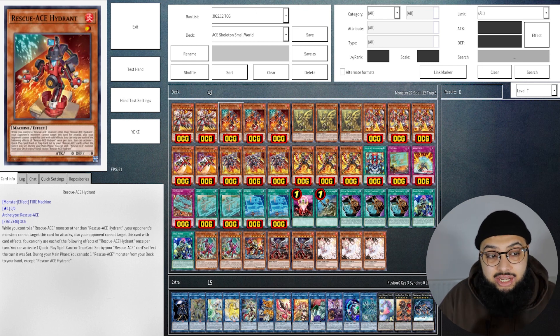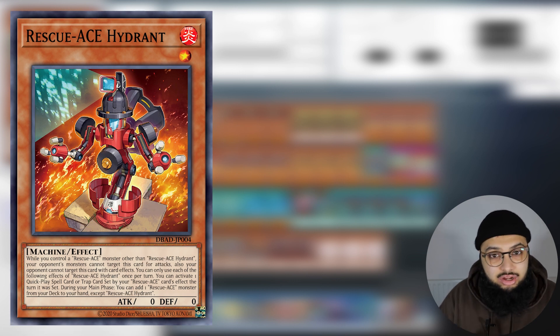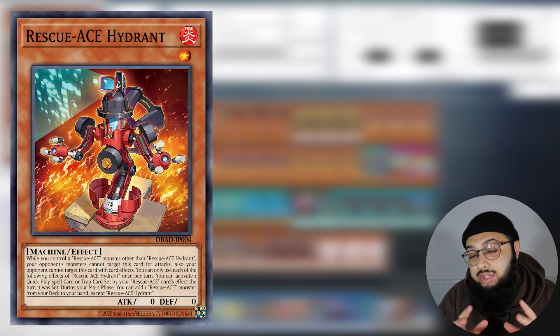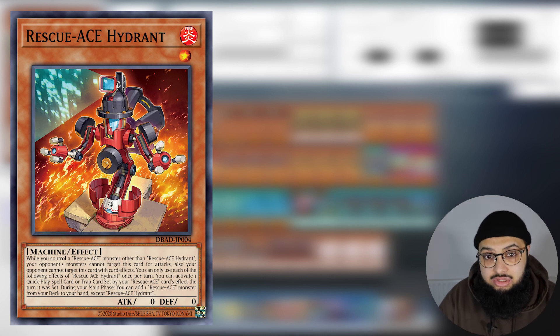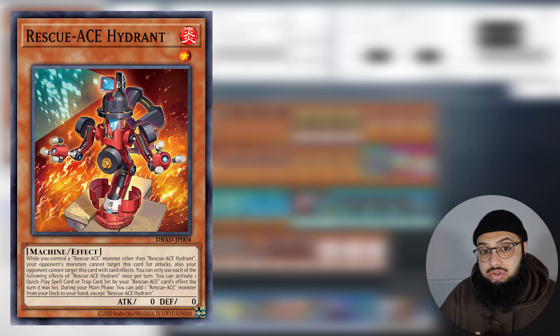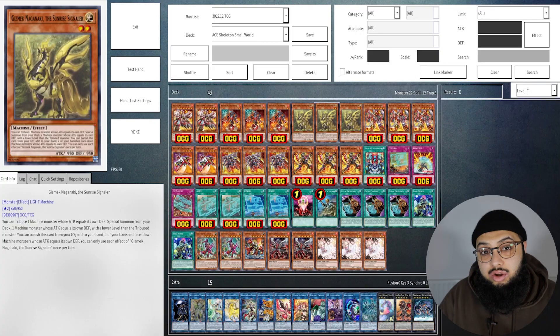Moving on, Rescue-ACE Hydrant is the best card in the deck — this is your engine, your star. To compare it to something, it would be like Sunseed Genius Loci. When another Rescue-ACE is on the field you can't be targeted by attacks or card effects, meaning when you summon Hydrant with another Rescue-ACE on the field you can't even get Impermanenced or Veiled. Its search effect is super generic, allowing you to search any Rescue-ACE monster — typically Turbulence or Air Lifter.